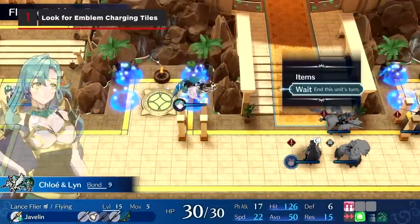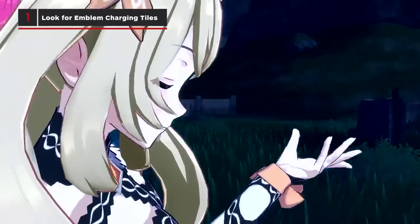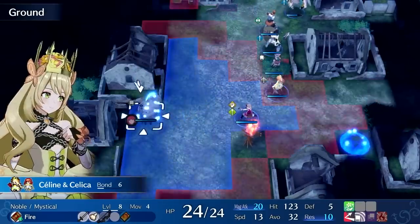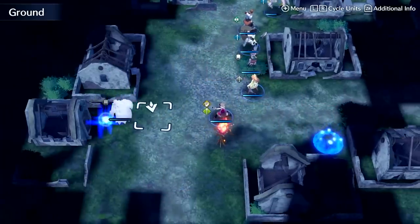Check the map carefully for where the blue spots are that charge your emblem. If enemies are nearby, it could be a good spot to unleash the emblem ring's power and wipe them out before getting a free recharge once you take hold of that area.